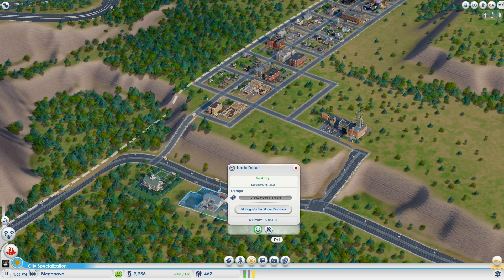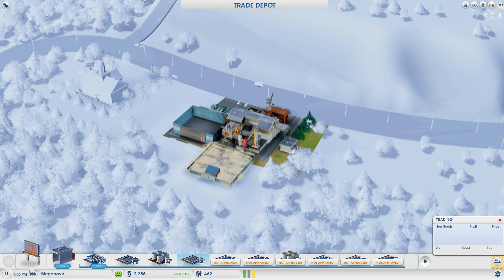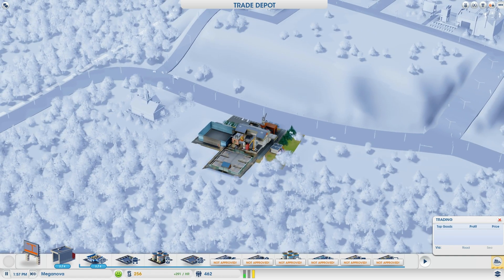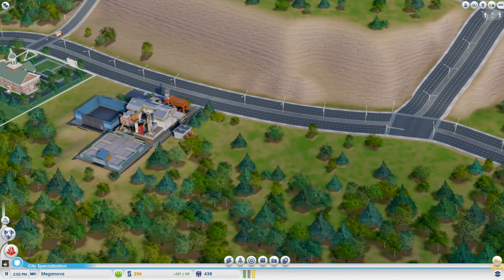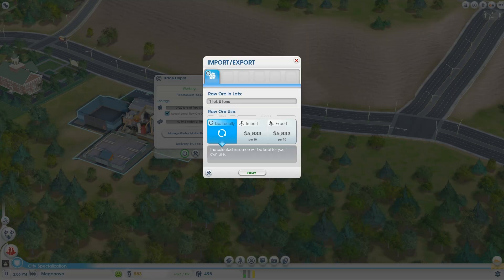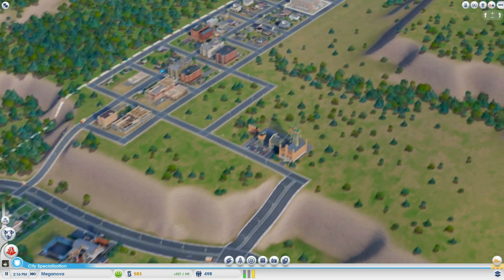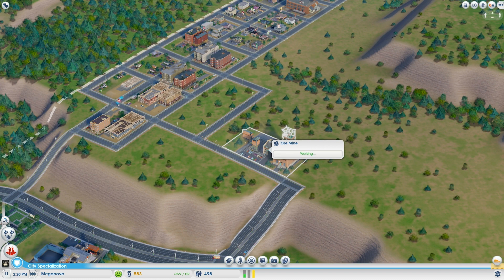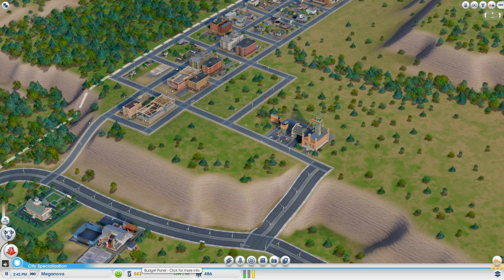Now that we have money, let's buy the storage lots and add them to the trade depot. With the storage lots in place we can set this to export. We're making a good 5,000 per 10 tons of ore. The ore mine is working now — about 1.5 tons and it'll get higher over time depending on how many modules are attached.